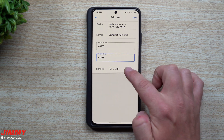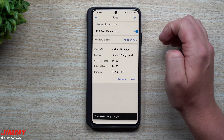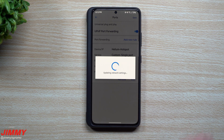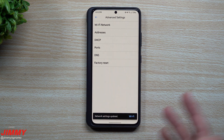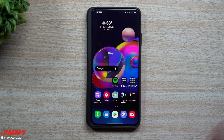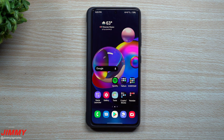I'm going to enter 44158 for the external port and 44158 again for the internal port. I'll leave the protocol set to TCP and UDP, then hit Save, and then confirm by hitting Save one more time. Once you confirm that rule is created, you should hopefully notice that your hotspot is no longer being relayed.